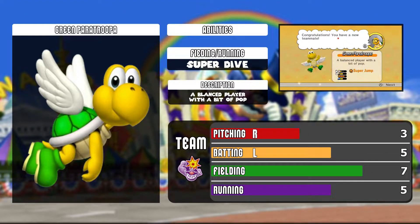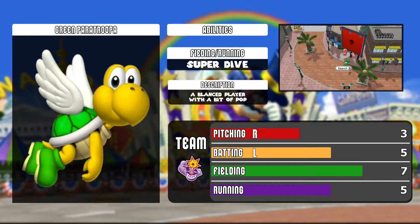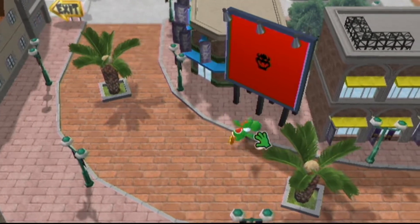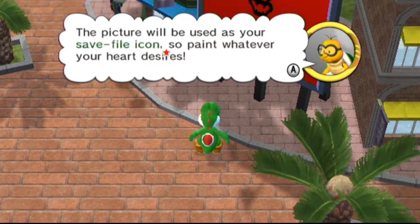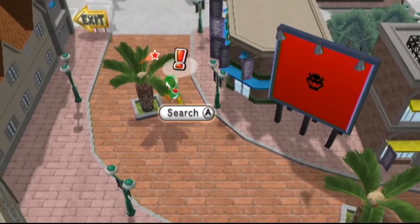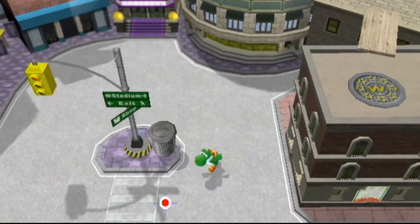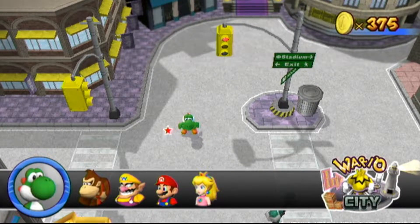Green Paratroopa is a balanced player with a bit of pop—pretty good fielding and average other stats. You can walk up here and press A to search. This billboard can be repainted as many times as you want, and the picture will be used as your save file icon. Like Lakitu just said, it is your save file's home screen. Once you've painted that billboard through challenge mode, that will be the icon for your save state.